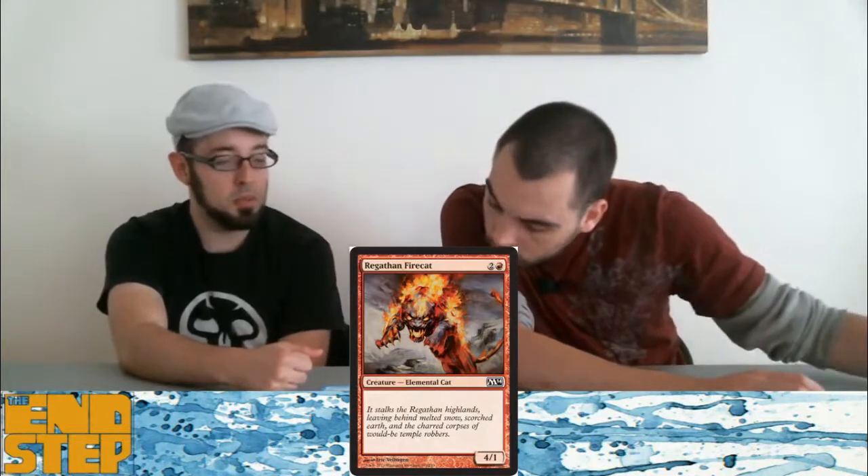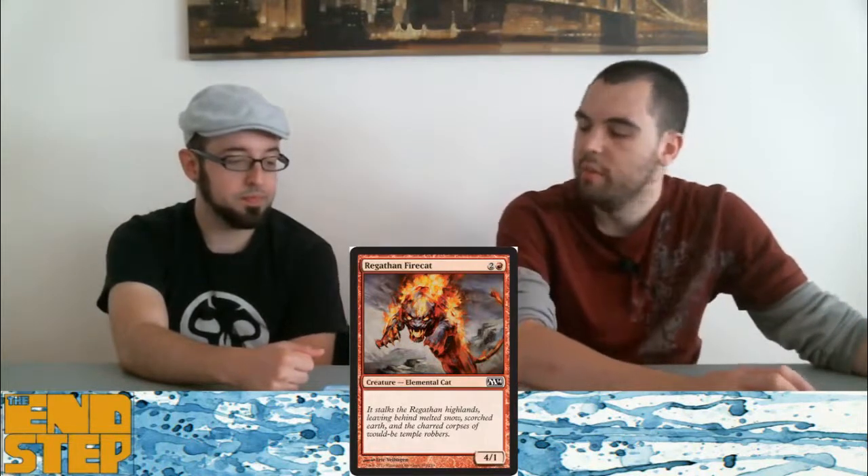Ragesthrower Firecat — I'm not a big fan. He basically trades with a small guy; he's a 3-mana 4-1, which is decent. If he had haste like Lightning Elemental he'd become awesome. It reminds me of Blistering Firecat — but that was actually sweet because it had haste, trample, and morph.